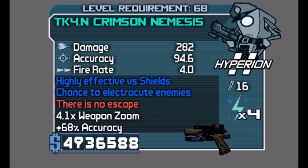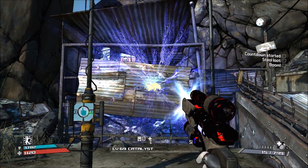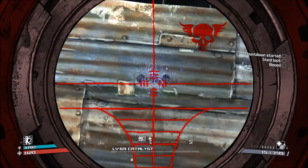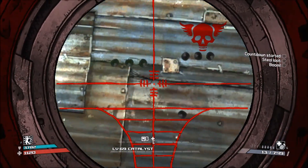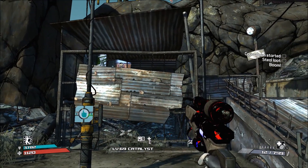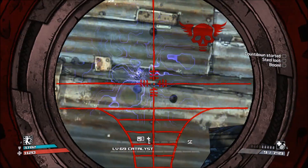As you can see in the red text it says 'There is no escape.' That means the Nemesis can be either shock x3 or x4, procs add additional corrosive projectiles, and it has a fixed pattern. Due to its special effect it is possible for the Nemesis to fire up to 5 projectiles per pull of the trigger, or 10 with the Gun Crazy skill of the Hunter, making it a very powerful weapon.